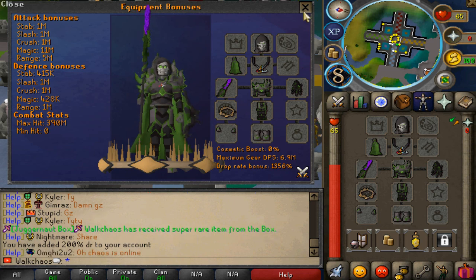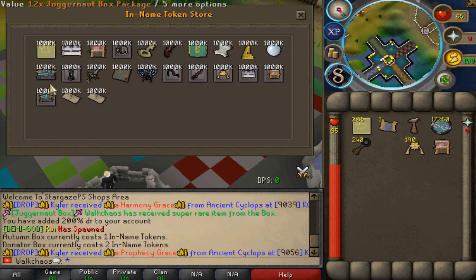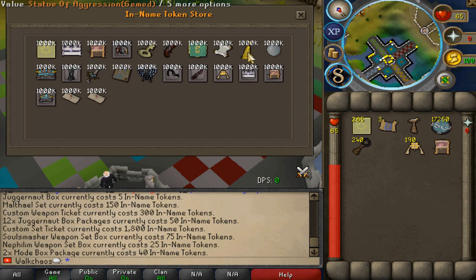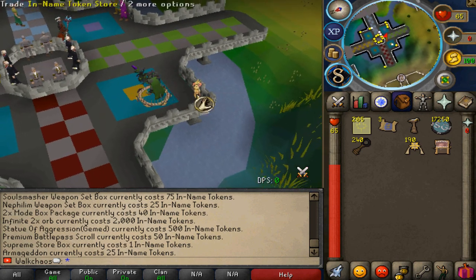Also brand new is the In-Name Token Store, where you guys will be able to spend In-Name Tokens — a very cool and brand new concept. You'll be able to purchase all those items from this beautiful In-Name Token Store, which you can find right at the beautiful home area in the corner.